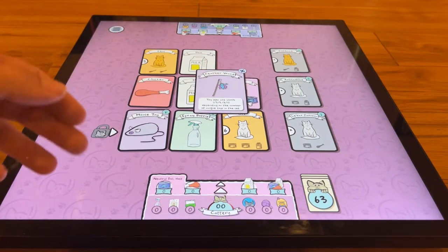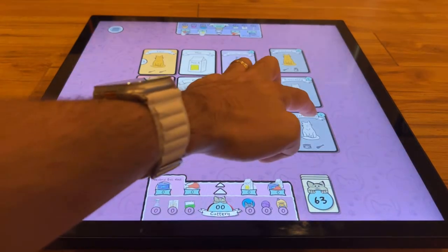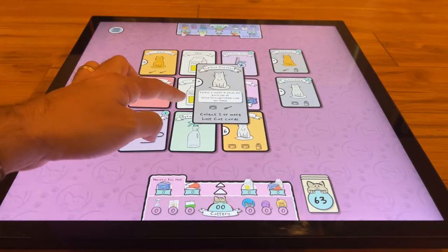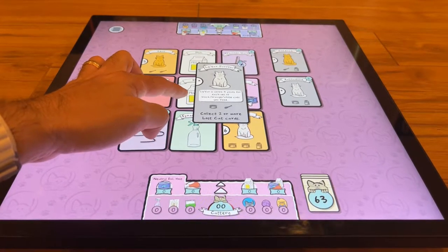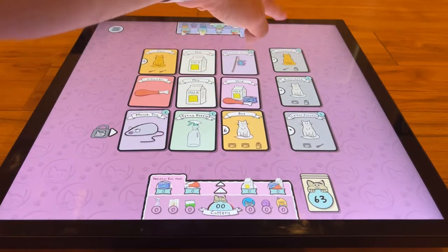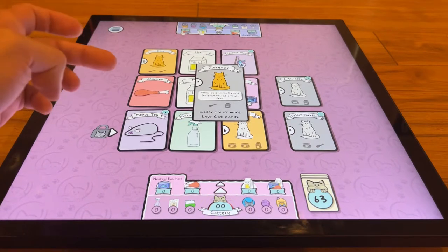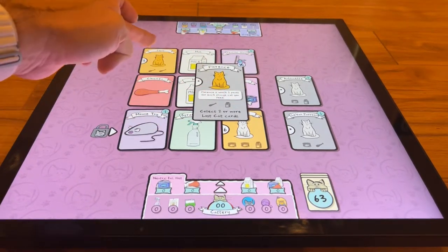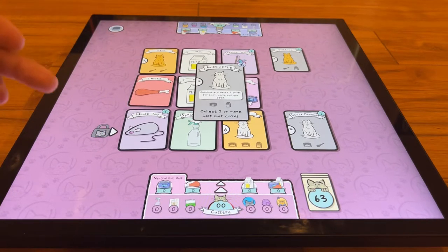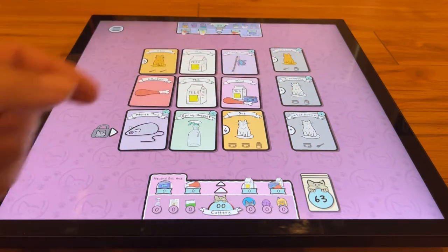The toys are worth more depending on how many unique toys you have — toy sets are worth one, three, five, eight, or twelve points depending on how many unique toys you have at the end. The lost cat cards require you to grab a lost card first before you can adopt one. Each lost card has a different ability that changes every game — for example, one says it's worth four points for each set of black, orange, and white cats you feed; another is worth two points for each orange cat you feed; another is worth two points for each white cat you feed.